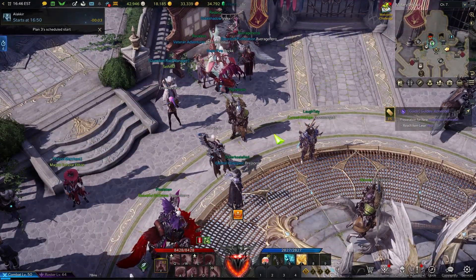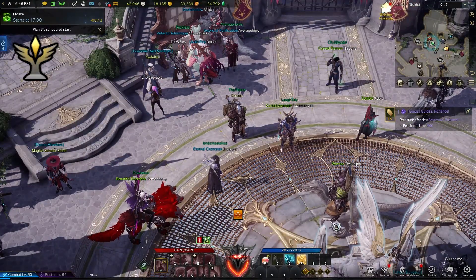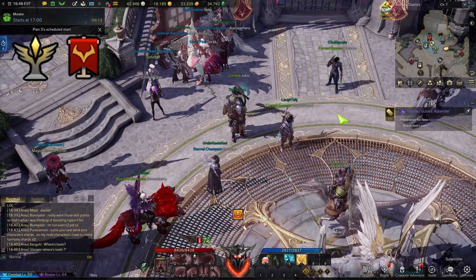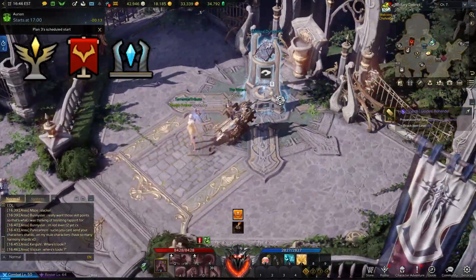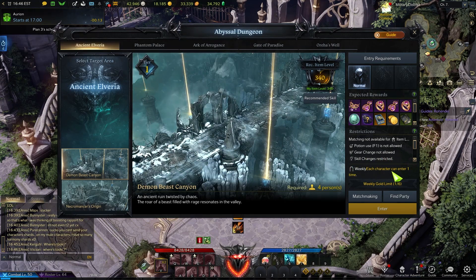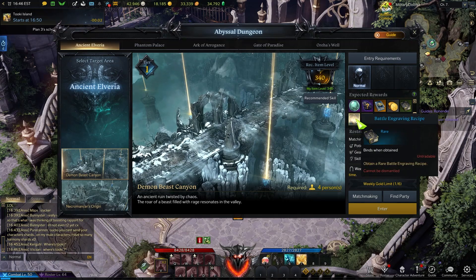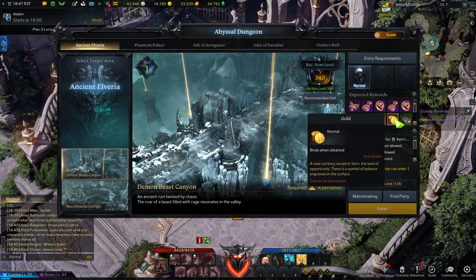For players more in the middle of the pack with a little more time, I would also say make sure you do your Chaos Dungeons and Guardian Raids. Or if you don't have time for Guardian Raids and want to do something else, you can also do your Abyssal Dungeons, which are on a weekly basis. I would prioritize doing these first because you can get some gold, some legendary cards which are important, and engraving books which can be sold or used across your alts.